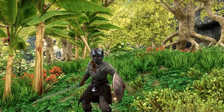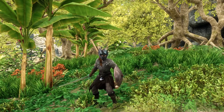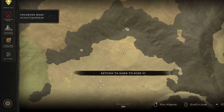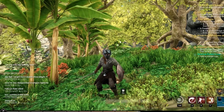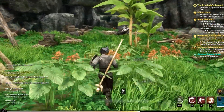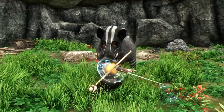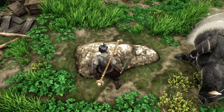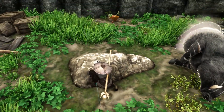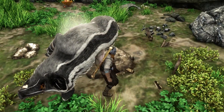Hi friends, today we're on the quest to find some saltpeter. The best place I've found in New World is to go to First Light, the starting area. Right here is a little cave close to Rose Landing, in between the First Light settlement. There's a whole bunch of saltpeter right here, and normally you can get like 16 to 20 per piece.